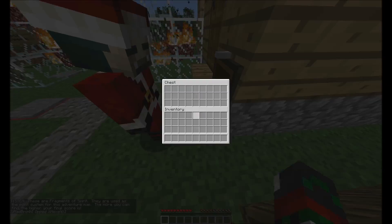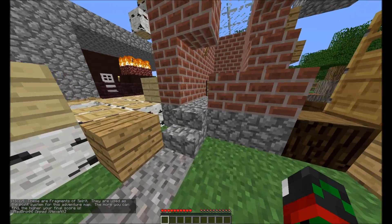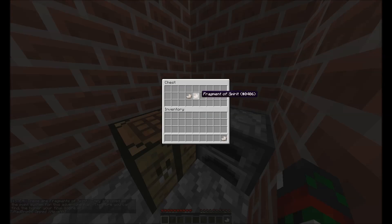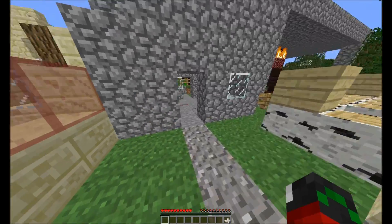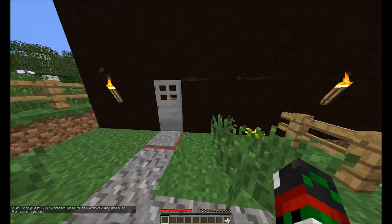It works now, okay, there we go. Now we can open stuff. My name is what? Oh, there's a chest back here. Oh sweet. Three fragments. I wonder what in this world happened to this poor village. I don't know. Apparently the name — I have no idea how to say it.